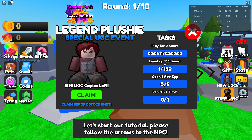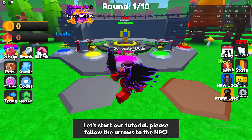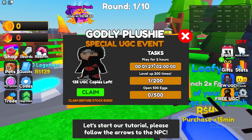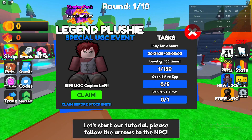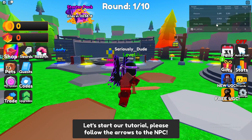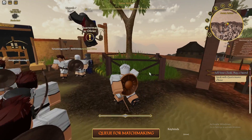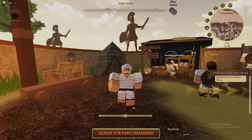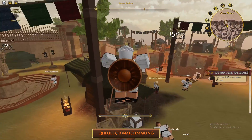Today we'll be going over how to get the Legend Plushy Limited Free UGC in Merge Anime Legends Simulator — I'll have the game link in the description. On the right side of your screen you'll see the UGCs. For the first one: play for two hours, level up 150 times, put in five fire eggs, and rebirth one time — not too hard for a new player. There's also a second one with 135 copies left: play for two hours, level up 200 times, and put in 500 eggs. The hardest part will be leveling up 150 times, as only one person in the game has done that so far.